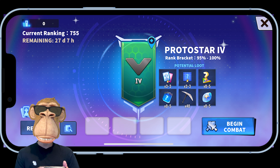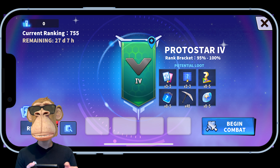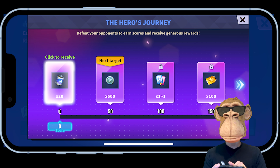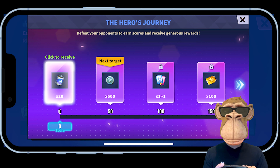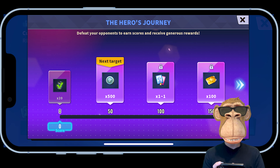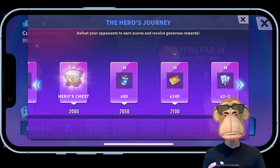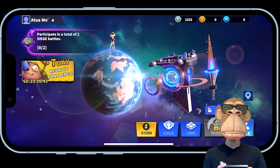Up here we can see our current ranking — I'm currently in 755th place. Down here is a rewards button: as your score and ranking go up, you'll receive different rewards along the way, including resources, upgrade materials, and things for purchasing in-game items — all great stuff.